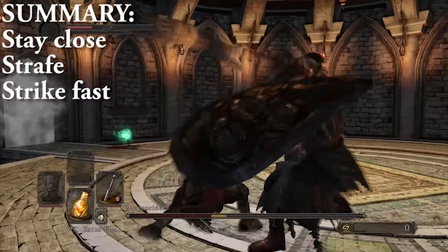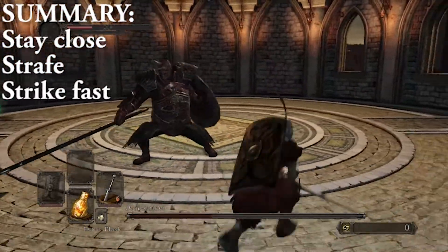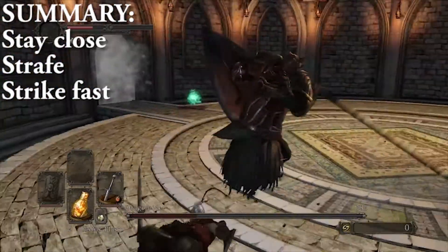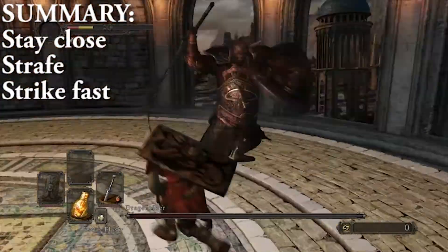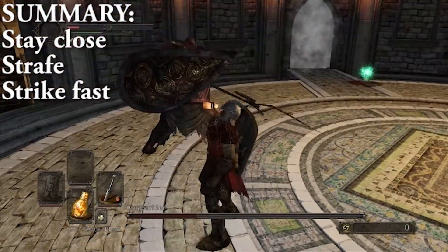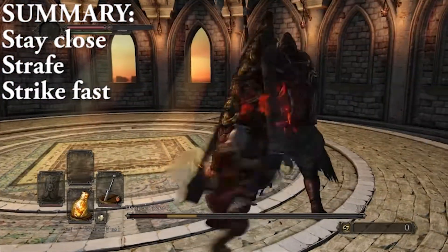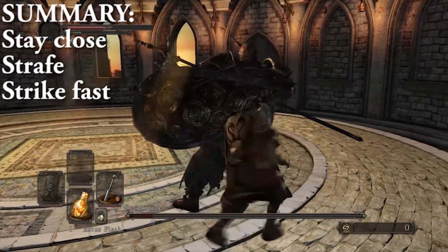He has pretty easy tells, and so long as you keep on walking around him, keeping at his back, you're going to be able to dodge his attacks pretty easily, get in heals when he's got downtime after a couple swings, and basically just keep on knocking him down until the end.